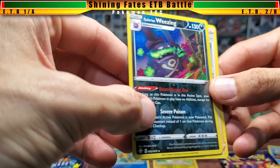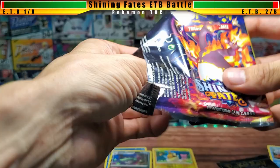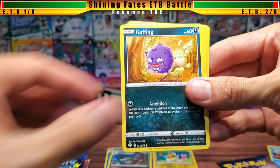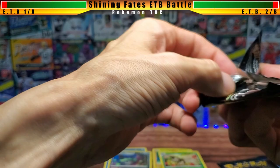Round two, box one: Galarian Wheezing reverse holo — I always struggle with the dark energy reverse holos — and behind it a Professor's Research. That was a white-backed pack but didn't have a holo. I thought white backs meant a guaranteed holo, but I guess I could be wrong. Box two: Dartrix, Morpeko, Coughing, Gossifleur, Lure, Carkol, Chewtle, Dartrix reverse holo, and a Yanmega. Professor's Research versus Yanmega — maybe Professor's Research wins that one.